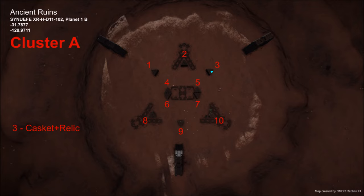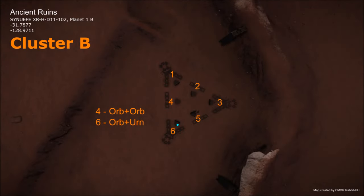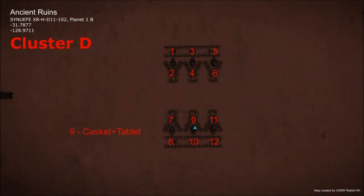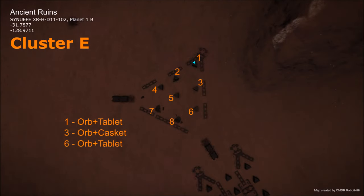This is pretty much the same for all the others. Bear in mind this is not every single obelisk unlocked and we don't know how much we have to do, but hopefully this will give you a good start. In cluster B, two are known: number four needs two orbs, and number six needs an orb and an urn. In zone C, number three wants a tablet and orb; number 13 just wants a tablet; number 36 wants a tablet and relic; and number 48 wants a tablet and casket. In zone D, only one is known — number nine — which needs a casket and tablet. In zone E, number one needs an orb and tablet; number three wants an orb and casket; and number six wants an orb and tablet.